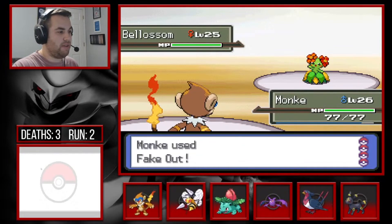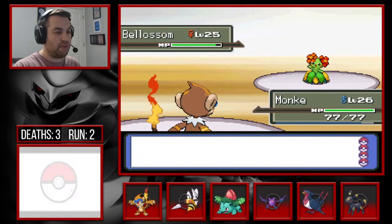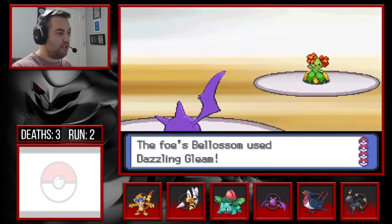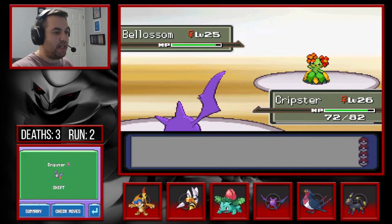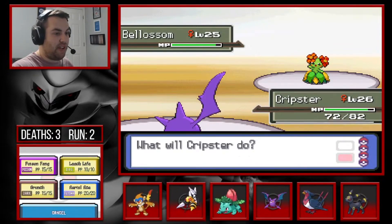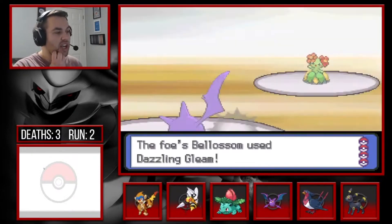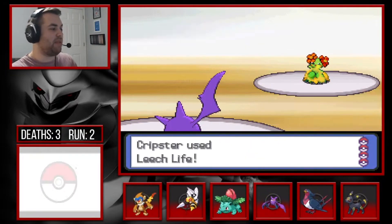If Roselia's Blossom comes out first we send out Monferno. We're going to Fake Out for chip damage and make it flinch. Now it's going to want to use Stun Spore, so we Taunt. Now it's going to use Dazzling Gleam, so we switch into Crobat to resist Fairy moves. There's the Dazzling Gleam — shouldn't do too much. I forgot to check items, like an idiot. Poison Fang should kill or at least do a lot of damage.